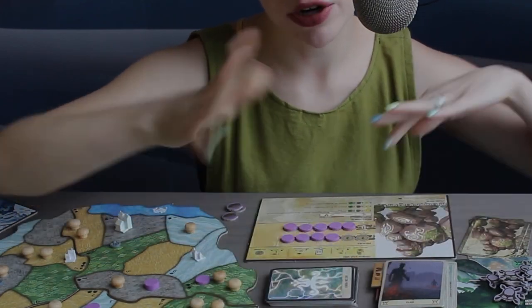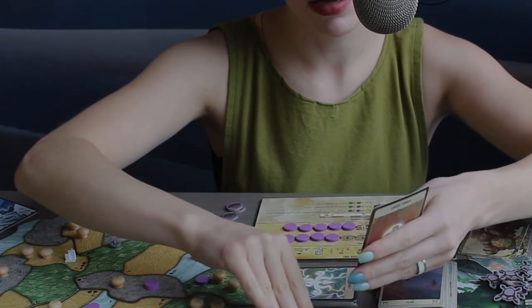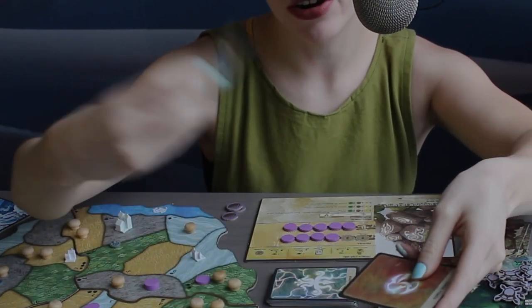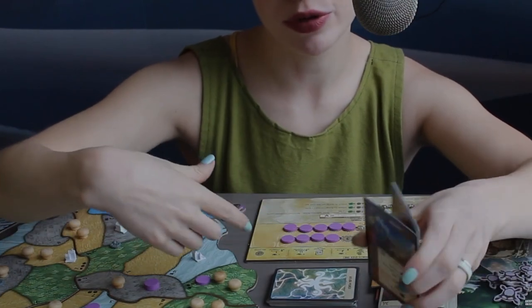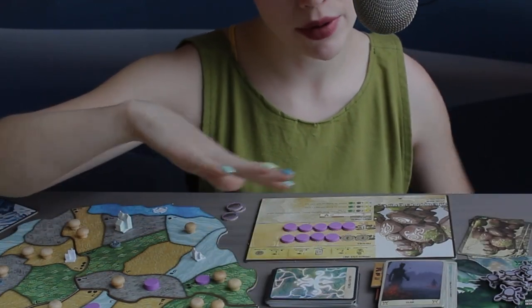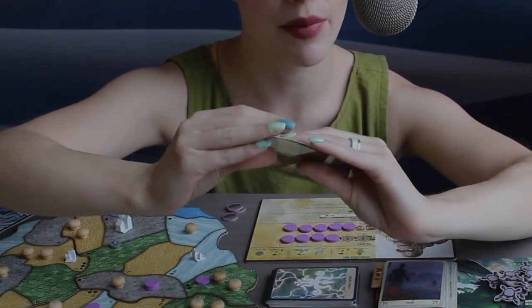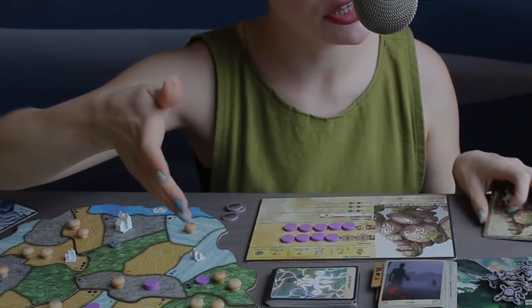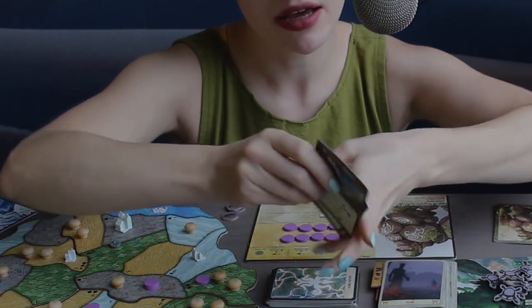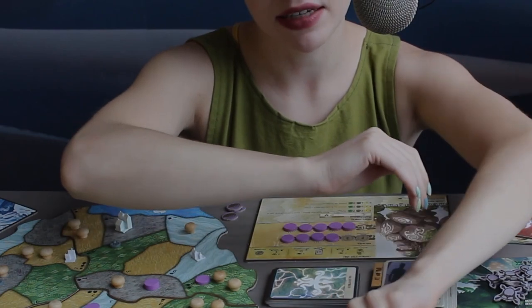When you do the gain power card action, you'll start by choosing whether you want major or minor. From that deck, you will take four cards from the top and choose one to add to your hand — the rest get discarded and eventually shuffle back into the deck. Why would you choose minor over major? Although major powers are very powerful, when you get a major power you have to discard one of the cards from your hand, so at any given time you can only have a maximum of four major powers. The minor powers, on the other hand, you can collect as many as you'd like — though of course they're usually a little bit less powerful.